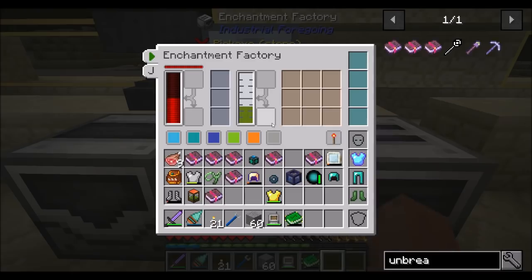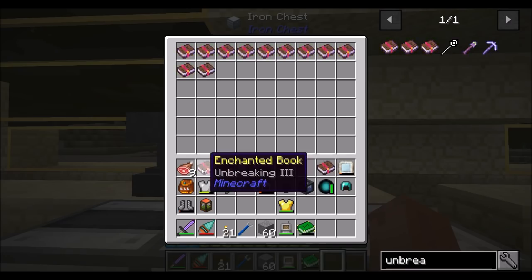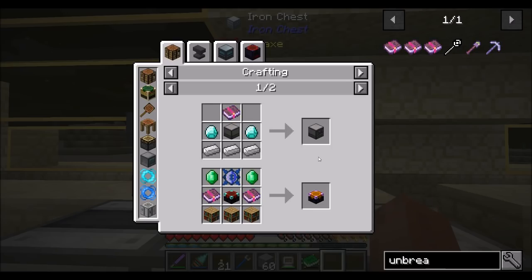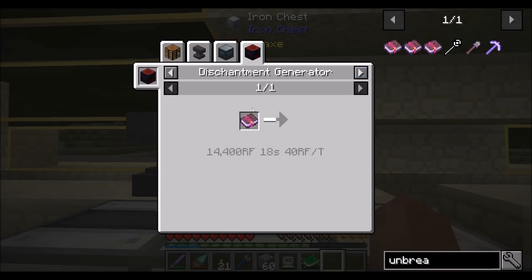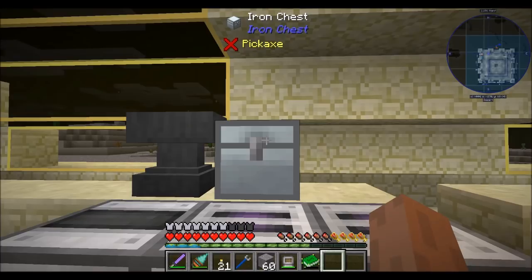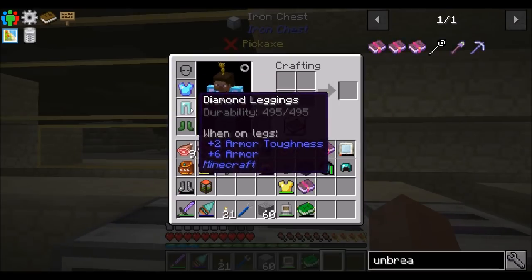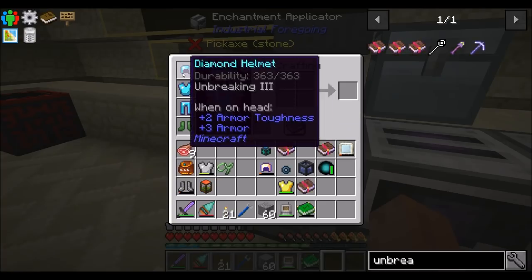I don't know what Curse of Vanishing does, so I have no idea if you're going in there. I want unbreaking on my legs and helmet. Actually, I wouldn't mind having more mendings. I wonder if there are ways to duplicate stuff. I could use the Botania method of enchanting things, which doesn't use up the book, but we'll look at that another time. For now, let's do unbreaking on my legs and my helmet — done. So now I've got those guys.